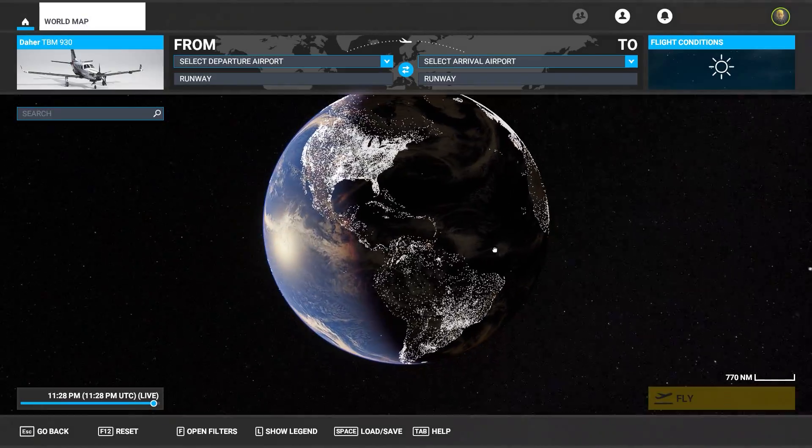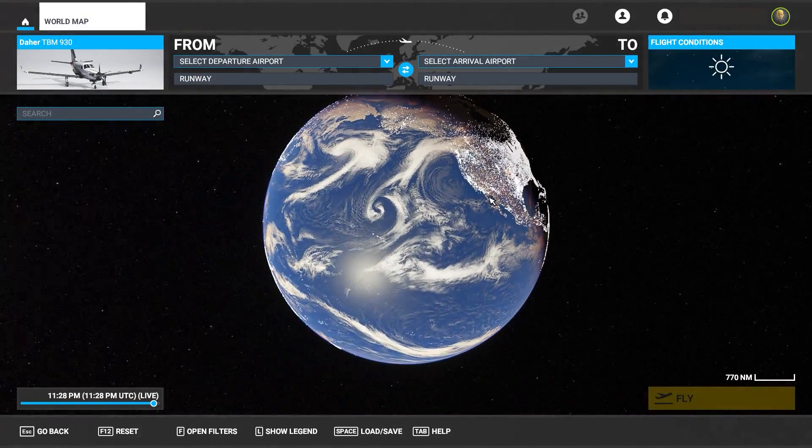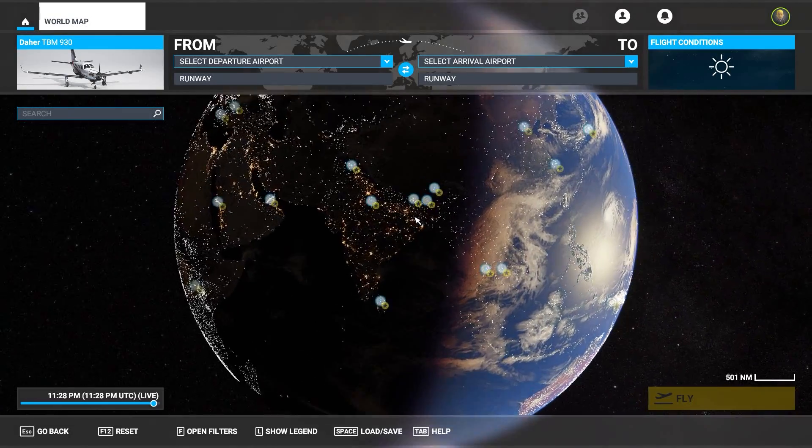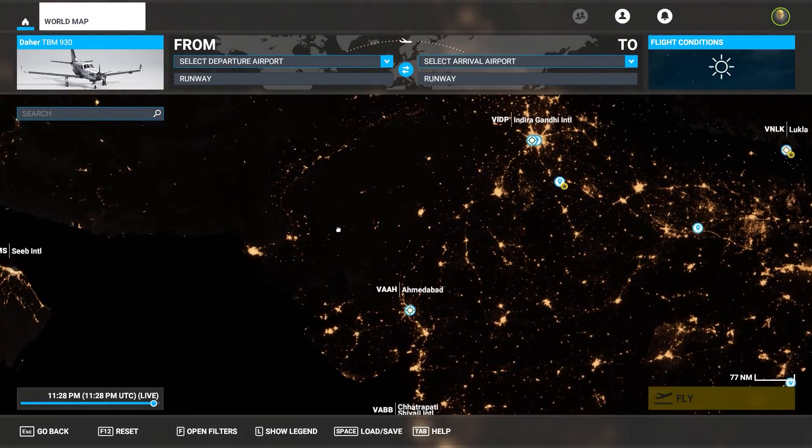Hi everyone. Welcome to this Bellingcat Patreon video. I'm Giancarlo, and today I'm going to talk to you about how we might use Microsoft Flight Simulator to help with geolocations using a real-life example.